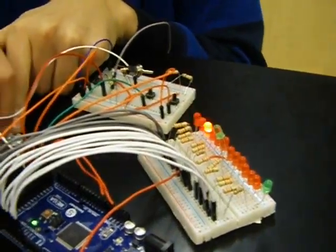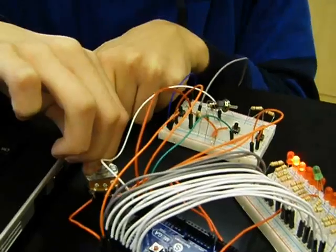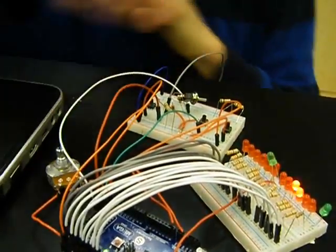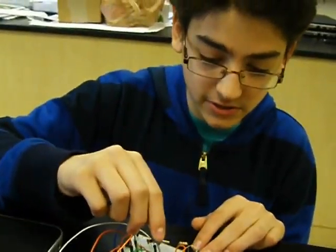To control the speed, you can turn this knob, and as you turn it, it will slowly start to get faster. And then you can slow down a little bit. You can plug in this wire to change the direction.